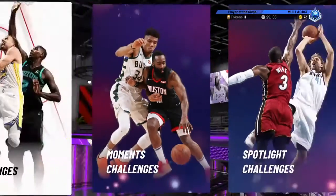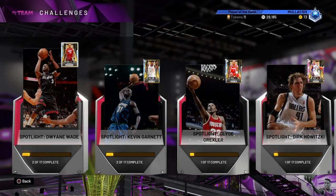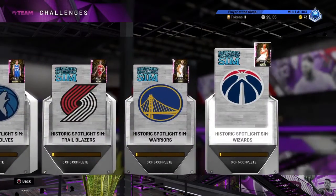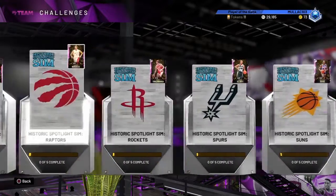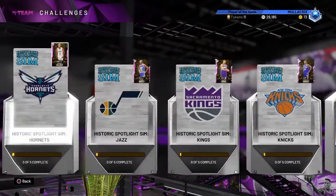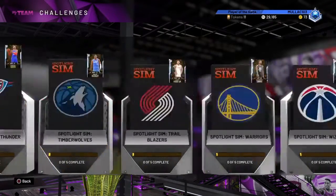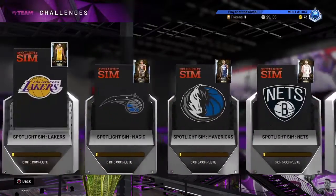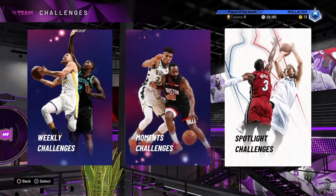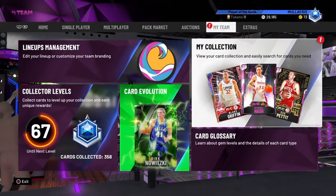It cripples the diamond challenge — because there's our Galaxy Opal Kobe now. I'm gonna do all the historic spotlight sims and all the original spotlight sims. It's not safe to say there's some MT probably, so you're gonna do all of them and then you get the Galaxy Opal Jams side and the Galaxy Opal.